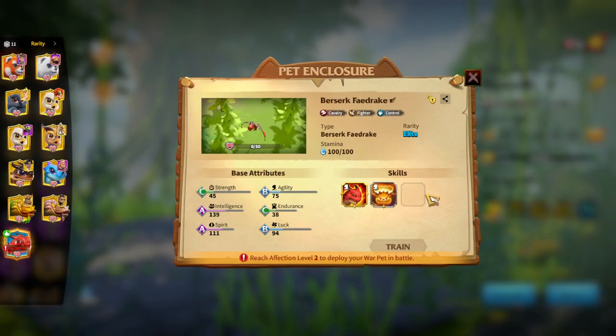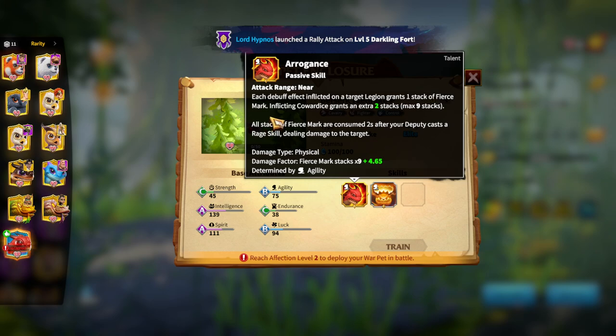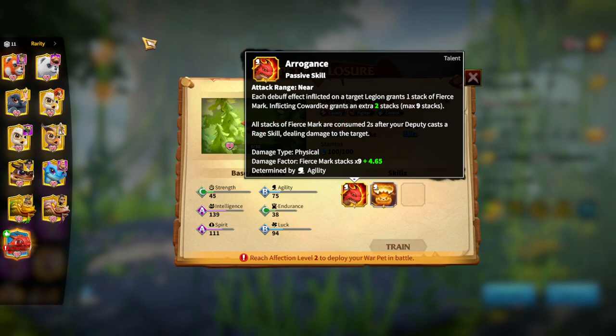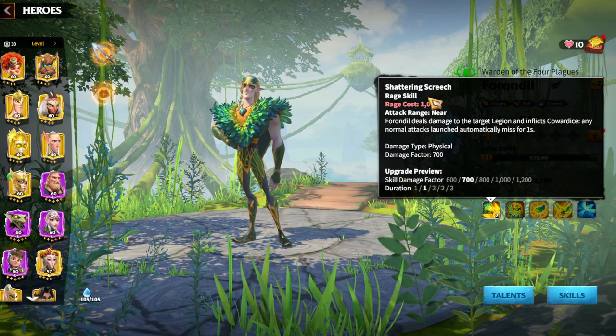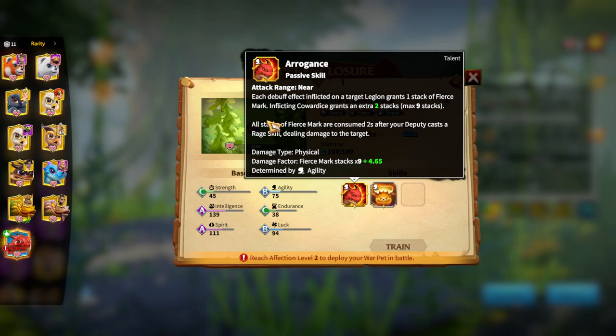For war pets, the ideal choice for Forodeal hero pairs is Berserker Fedraic Rake. The reason is its Arrogance skill: each debuff or status effect inflicted on a target legion grants one stack of Fierce Mark, and inflicting Cowardice specifically grants an extra two stacks. Since Forodeal applies Cowardice almost constantly, you'll accumulate Fierce Marks much faster than with any other hero. All stacks are then consumed to deal damage when your deputy casts a rage skill.